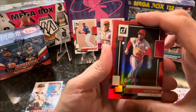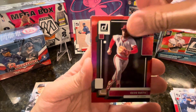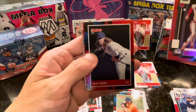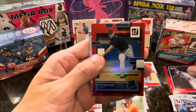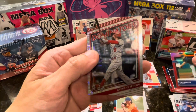And these are red - these are red hollow red parallels: OC Smith, Josh Hader, Kyle Mueller - that's nice - and Anthony Rendon.